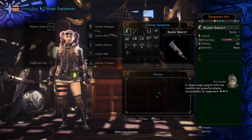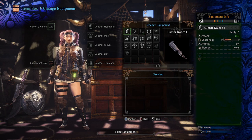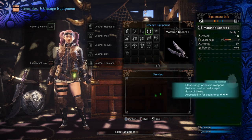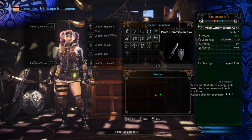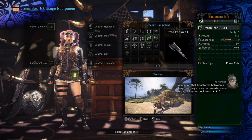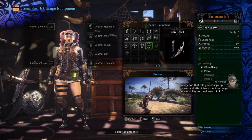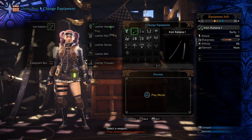The buster sword — two out of three stars for beginners. I might go with this katana — big old katana. The sword and shield also have a three-star accessibility level. 'A heavy weapon used to strike monsters at point-blank range and stun them' — the big hammer. A weapon that transforms between a long-reaching axe and a powerful sword. This game has a lot of weapon types. I think I'm gonna go with the katana — let's start off with it. I might go back to sword and shield later.